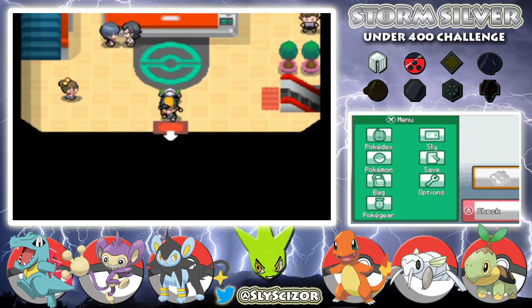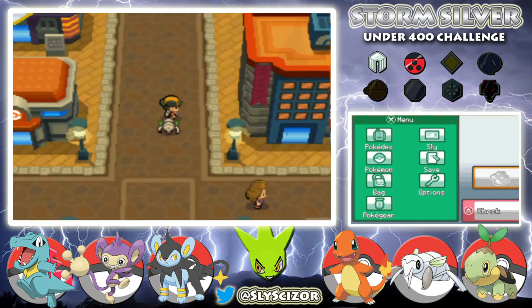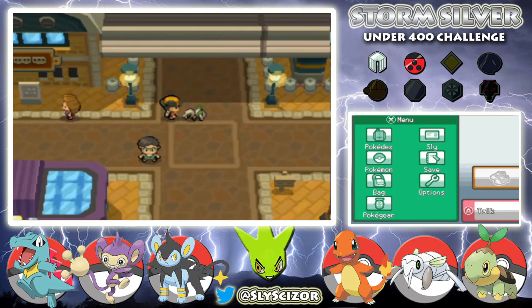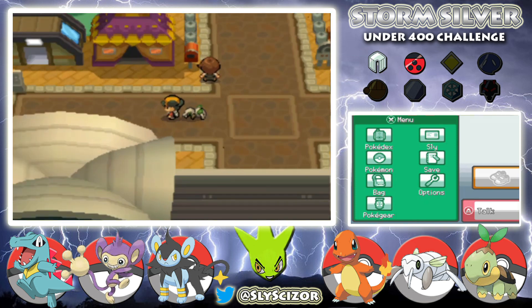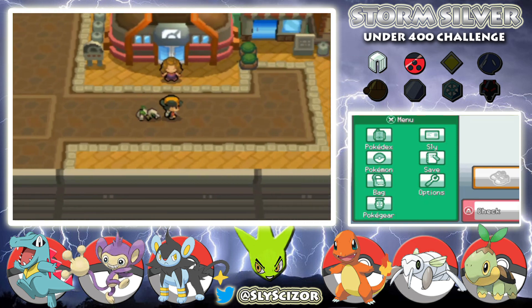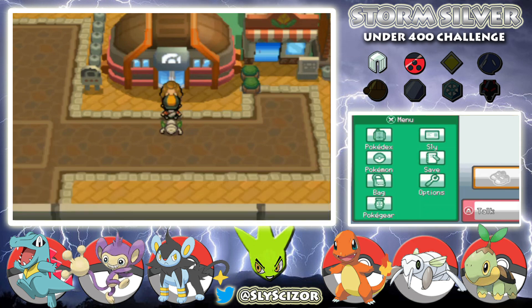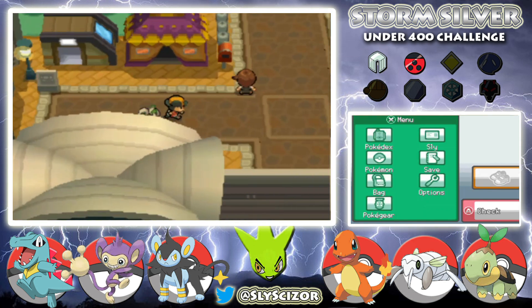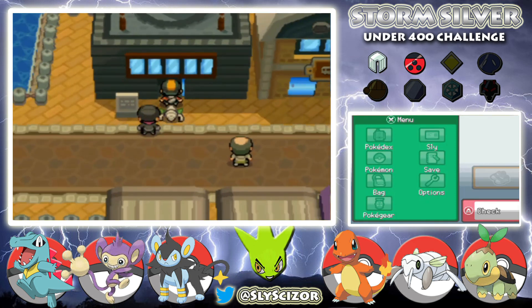The only place I can really go now is the gym. There's probably enough trainers in there to level up a bit more. Oh — Whitney went flying by saying she's got to get to the radio tower. Let's go there and see what she's up to.